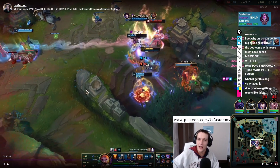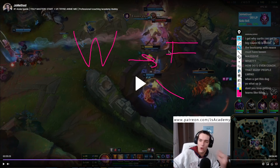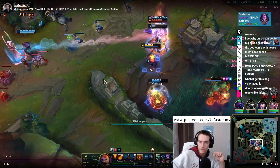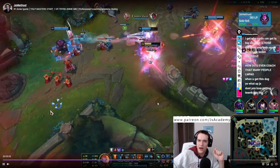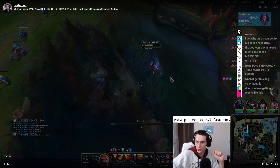We hit W-Flash here — another really pro tip for Annie: if you want to stun someone and you want it to land instantly, you can hit W and then flash, and the W will come out from where you land after your flash. Super, super good for instant long-range stuns. Like in that scenario. And then I think we get Baron and we end up ending on this next push.